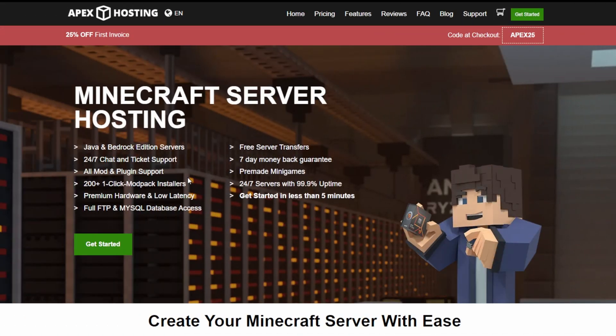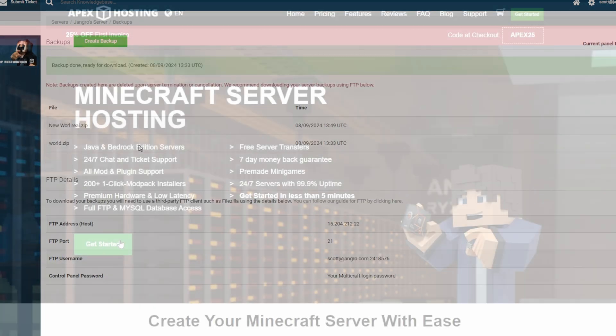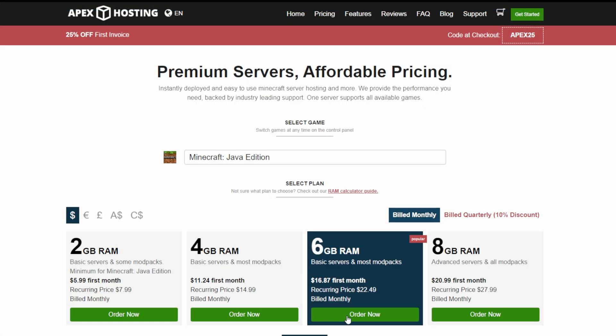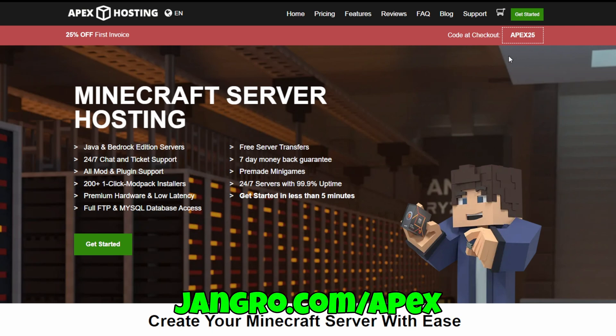Before we get into it, please give me just a few seconds to thank our sponsor, Apex Hosting. I moved my Craftoria world to an Apex server so I can access it from a few different computers, invite friends to join in, and I don't have to worry about backups. It's super easy to get set up with their one-click modpack installation. They've got always-on servers, which makes hosting stress-free. If you're thinking of setting up your own server, Apex Hosting is a great way to go. Use this discount code and my link, jangro.com/Apex. That supports the channel — thanks for your support.